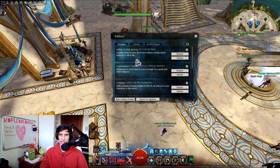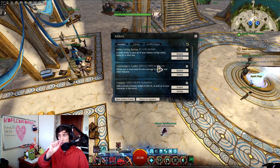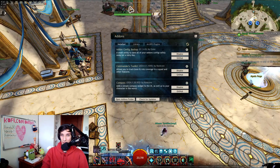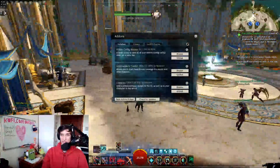You have ArcDPS, you have Commander's Toolkit, which is a super nice thing that makes it so when you have someone in your squad, you can attribute them specific boons — so you know this is the quickness provider, this is the alacrity provider, and so on. You also have this little compass that lets you know which direction you're facing — north, west, east — for metas, for example.